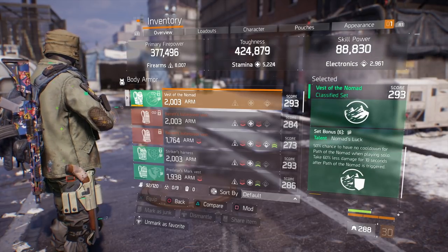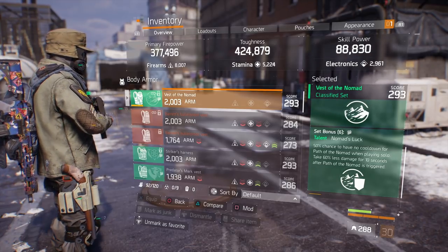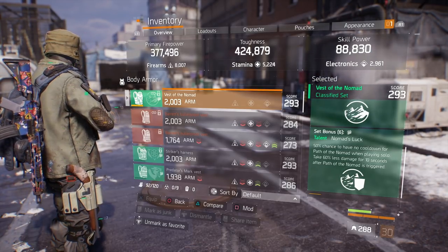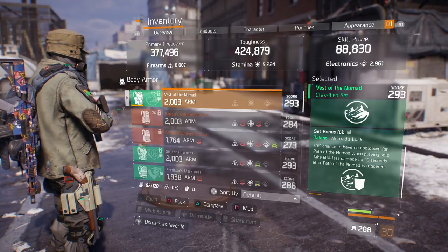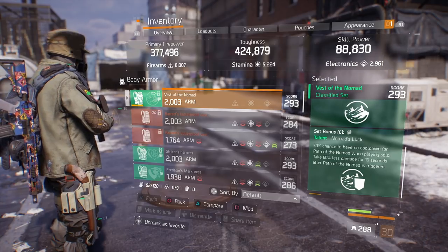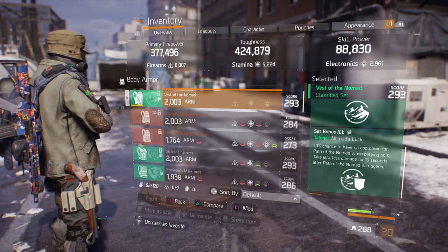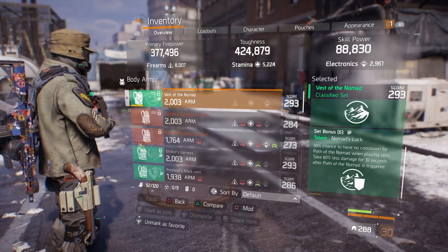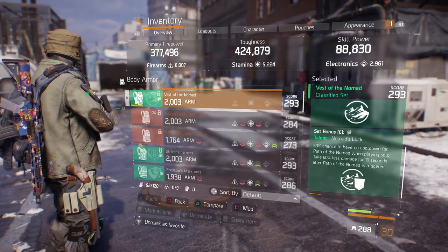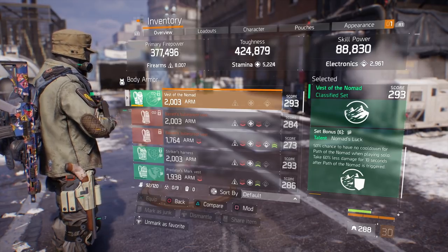Set bonus six — now this got nerfed back in 1.8.2, but it still works really good as a solo player and I still run this in groups too. 50% chance to have no cooldown on the Path of Nomad when playing solo — great for solo play. But when I do run in a group, think about it: take 60% less damage for 10 seconds after Path of Nomad is triggered. When you do get popped, you'll have that 60% less damage for 10 seconds and a lot of times you can face-tank one or two players when it procs.